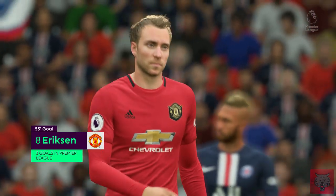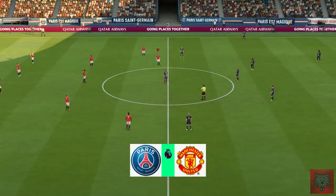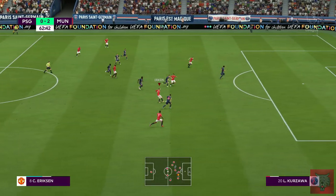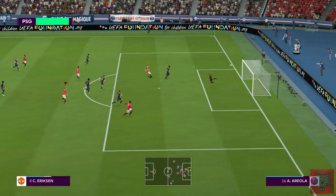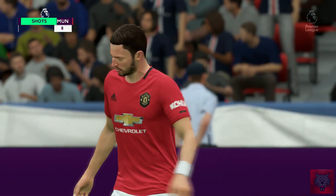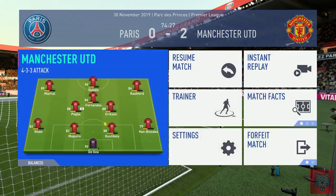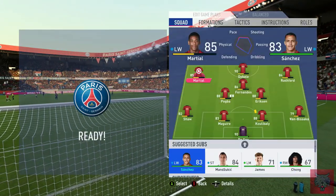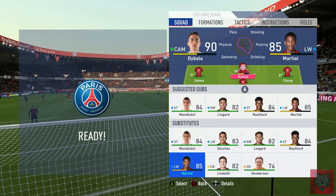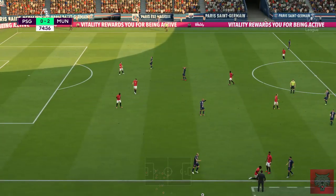We've just been dominating PSG in the final third. I kind of like when it's all that dark blue rather than that strip in the middle. Ericsson now. That's a good tackle, Wan-Bissaka. Right, it's time to make some substitutions — we're 2-0 up, let's shore up this victory. Always got to go for the triple threat. The best form of defence is attack, in my opinion. It's more enjoyable.